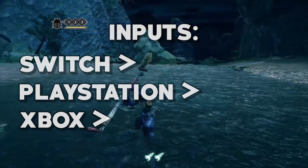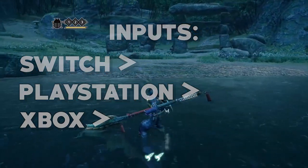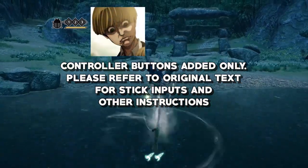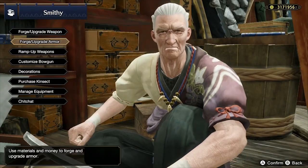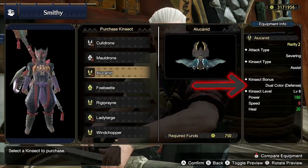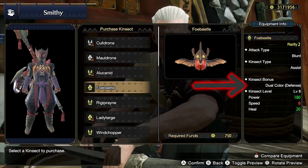This guide will be based on having the red extract activated at all times. It would be a waste of time teaching you combos without extracts, as they are so pitiful and weak compared to their buffed counterparts. Before we get started, if you are a beginner to the Insect Glaive, I suggest going to the Blacksmith and purchasing a Kinsect with the Dual Colour Kinsect Bonus. This will make getting your extracts much simpler when starting out.